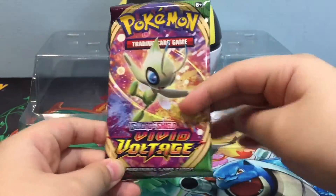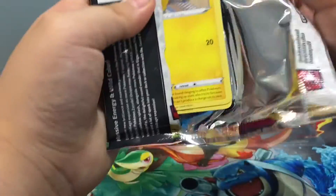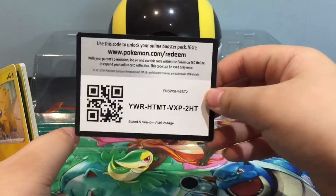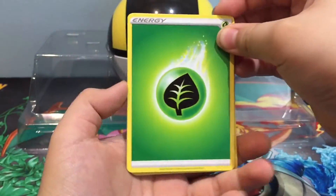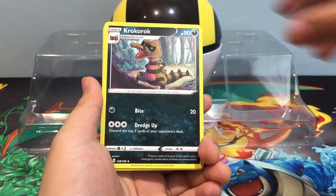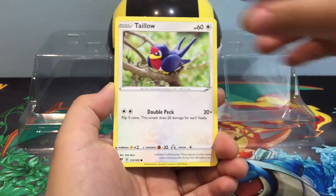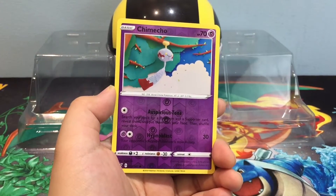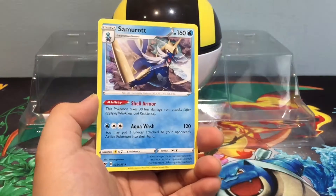First pack — Celebi. There's one thing I really want to get, well there's actually a lot of things, but the one main thing I want is the Zerude full art, just because Zerude's cool. Anyway, let's go 1, 2, 3, 4. Start off with a Grass Energy, Crocorock, Dome Mice, Jolt It, Weedle, Taylo, Oshawott, Sandile, and I have no idea how to pronounce that one. And the rare is Samurott.